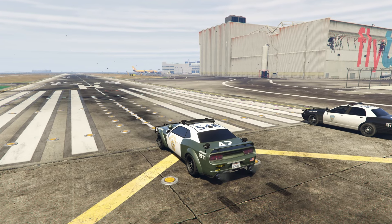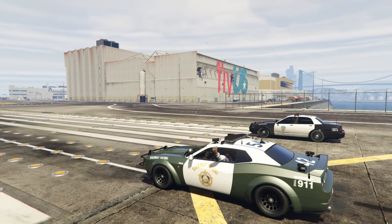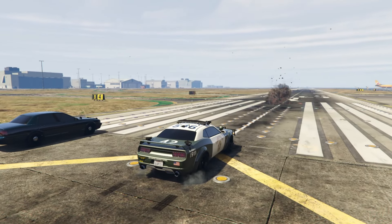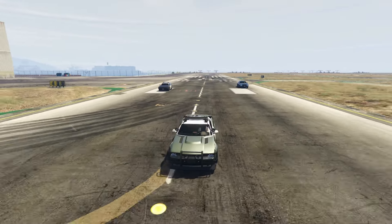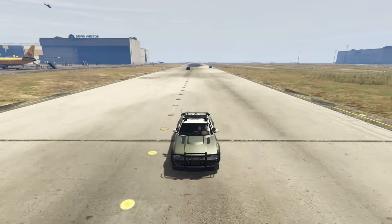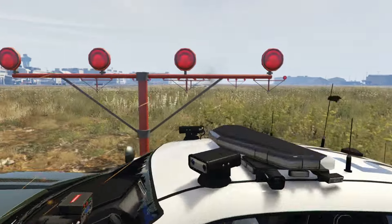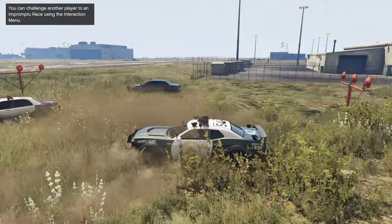Now we have engine and transmission upgrades on all three cars fully applied, so let's see what happens. Do we have any predictions, gentlemen? I think I'm going to win this one — biggest cope of all time. Transmission can affect different cars differently, so there might be hope. You are significantly closer to me this time, and so is the undercover cop car — it is a little bit quicker, but you're still leading pretty significantly. Well, we got one more upgrade to do — let's do the turbo.